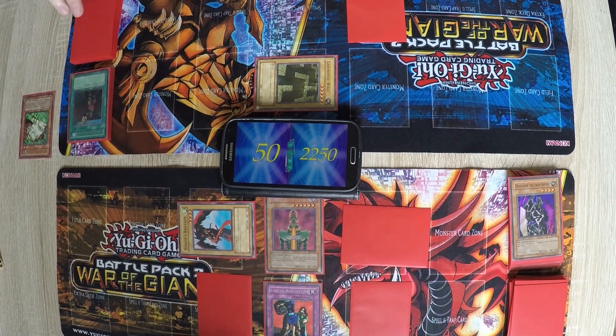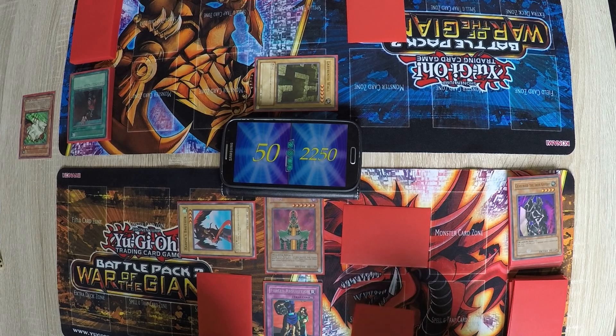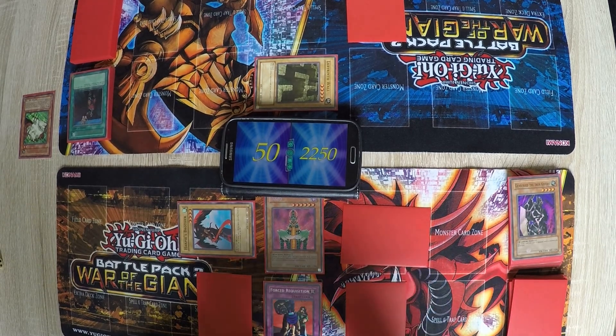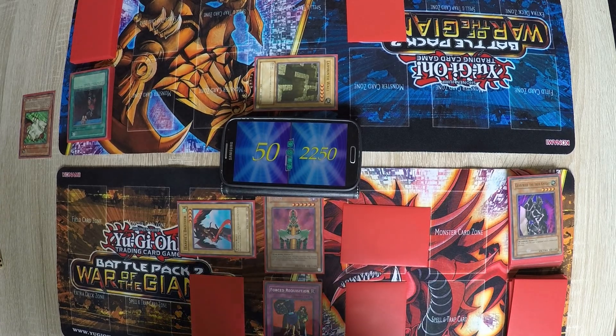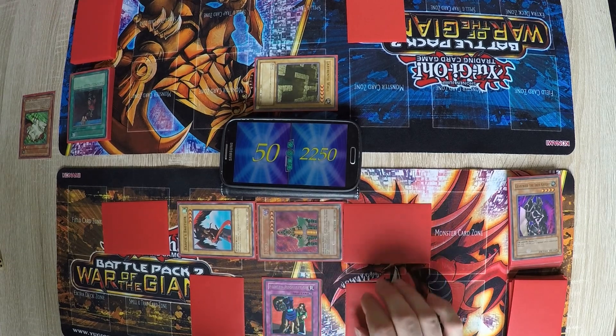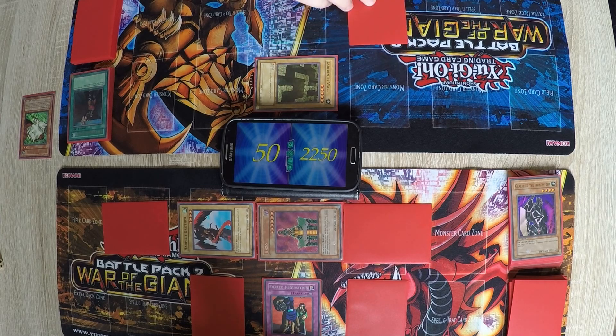I'll set another card and end my turn. Draw. I have to end my turn. Come on. Your turn. Come on, a lucky shot. I'm not lucky enough. I passed my turn. Wow, it's getting ridiculous. I set a monster and turn the Jinzo to defense, then it's your turn.